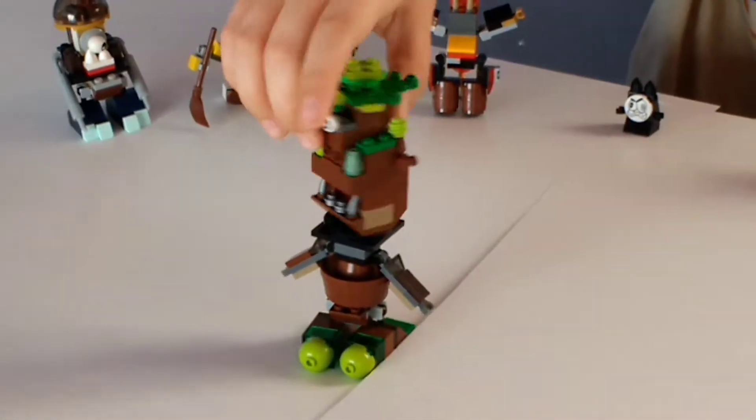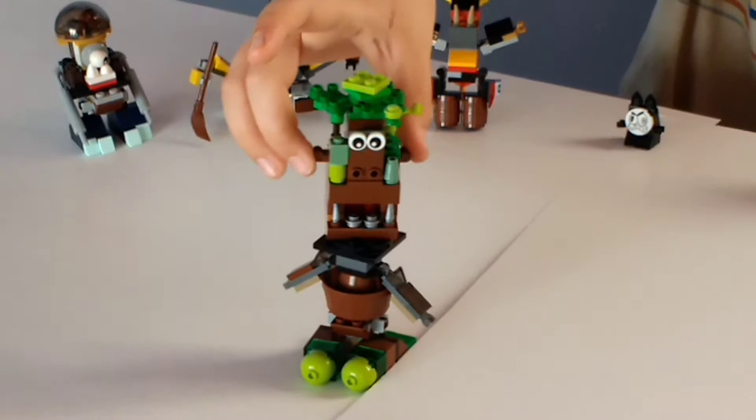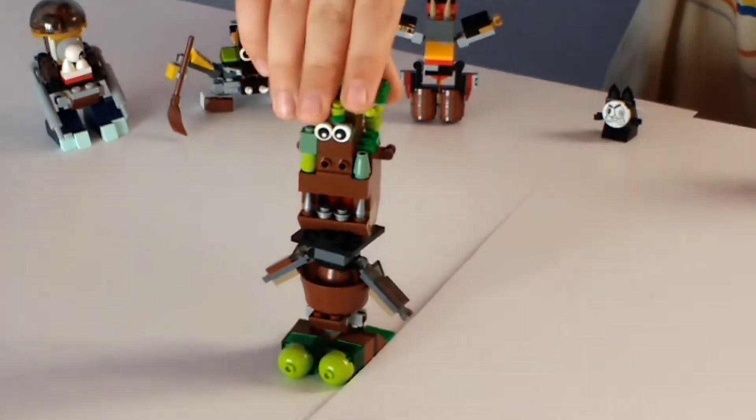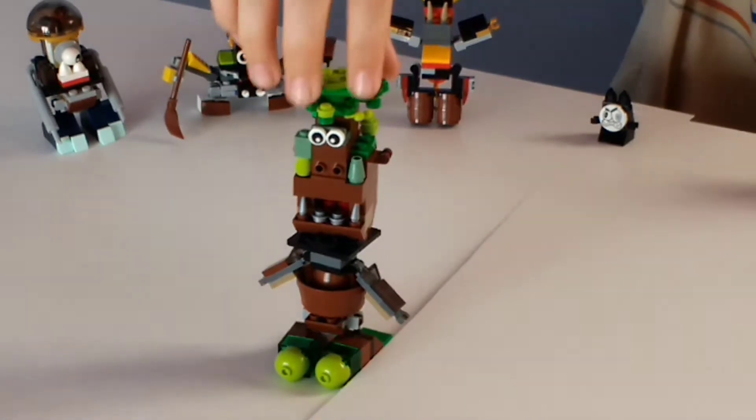His personality is that he's a legendary Mixel — very great and powerful. And you can see he has little leaves on his head.